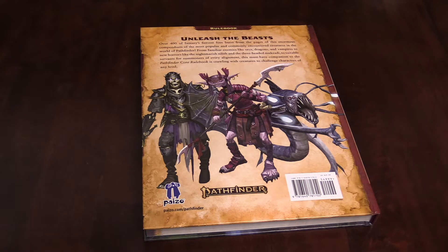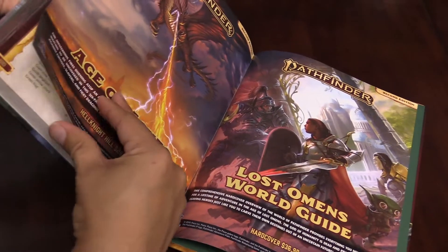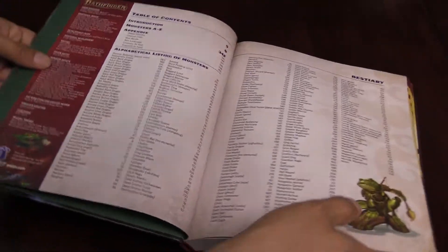It has over 400 different monsters in it, which is a lot. They are crammed into just under 400 pages — 357, counting all the indices and everything.